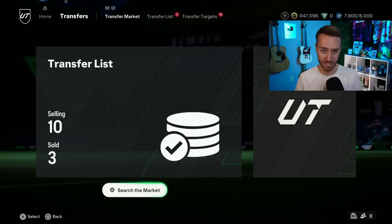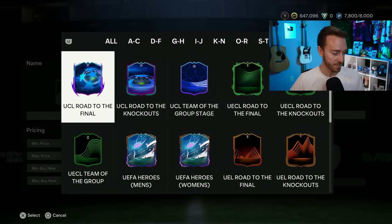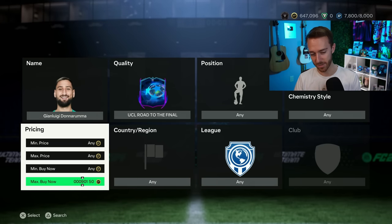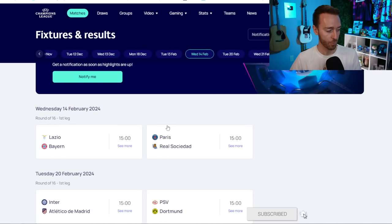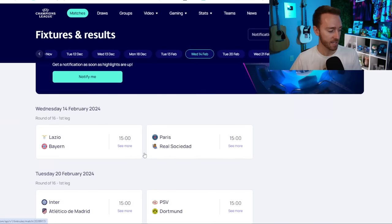Some of the prices are already starting to rise. I've already bought a couple of these cards. There are two buy windows as prices have started to go up. Take Donnarumma — last night he was around 65-66k on snipe, right now he's 80,000 coins. He's gone up a lot because PSG play on Wednesday February 14th, one of the first knockout round games. People see that as a great investment opportunity — the favorable matchup means he could get upgraded quickly.